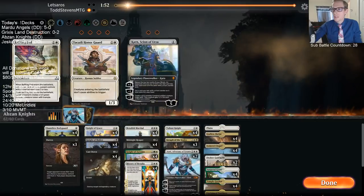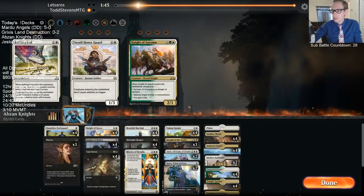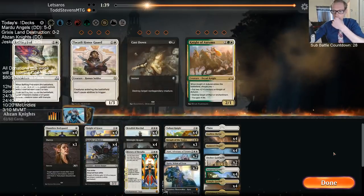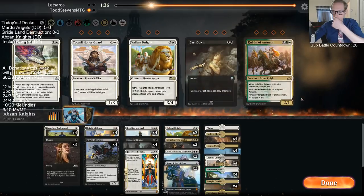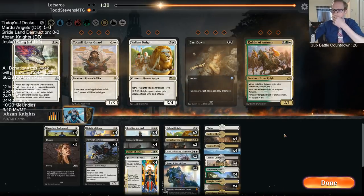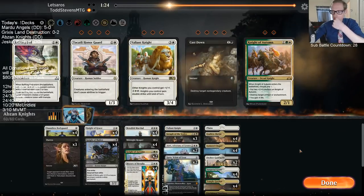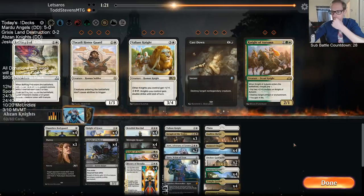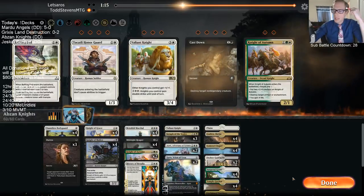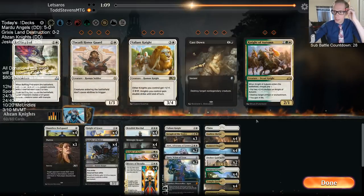Very nice getting game one against control. We're bringing in different cards - Knight of Autumn not super useful here and we brought in other fours. We also have Cast Down. Keep like one or two Knight of Autumn and one or two Valiant Knight, because having the ability to kill Thief of Sanity is certainly beneficial. Could just go zero Valiant Knight, three Knight of Autumn.